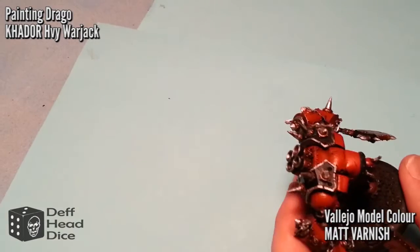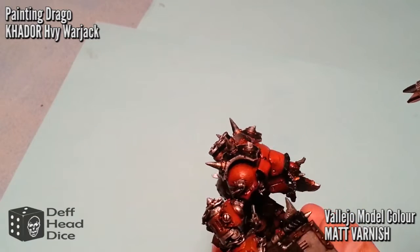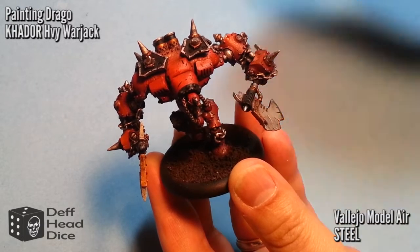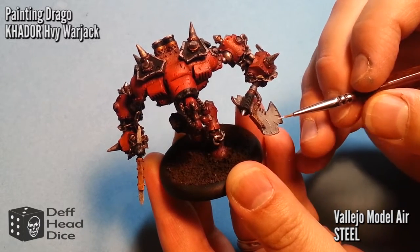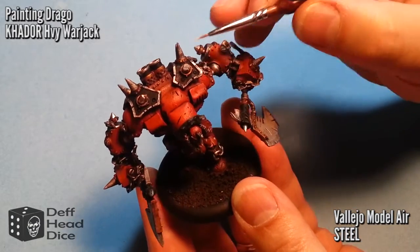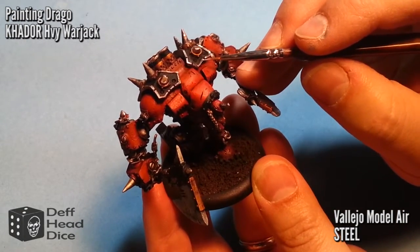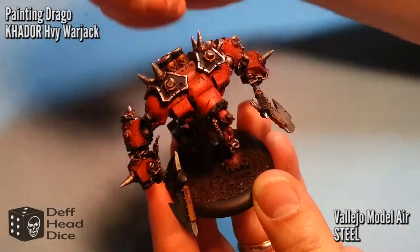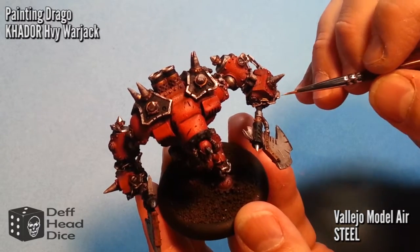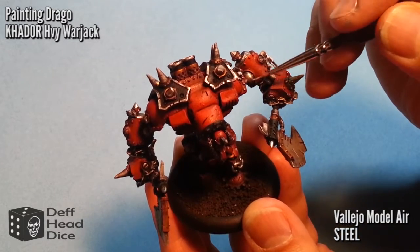Next I give everything a good solid coat of Vallejo Model Air Matte Varnish to protect everything done so far. Then going back over all the metal parts I apply some Vallejo Model Air Steel just for the highlights, hitting the top points where the light source would be looking down on the model. I'm just doing one level of highlights since I'm aiming for tabletop quality rather than anything super fantastic.